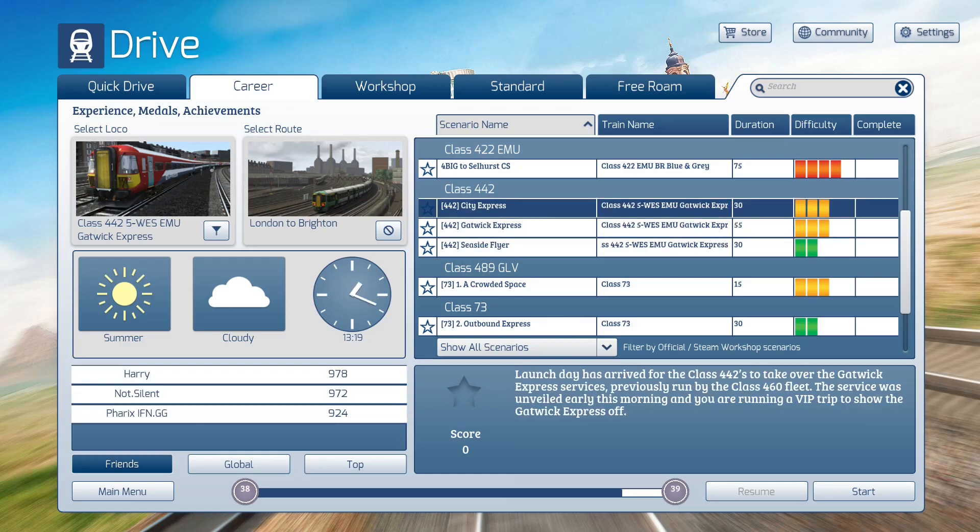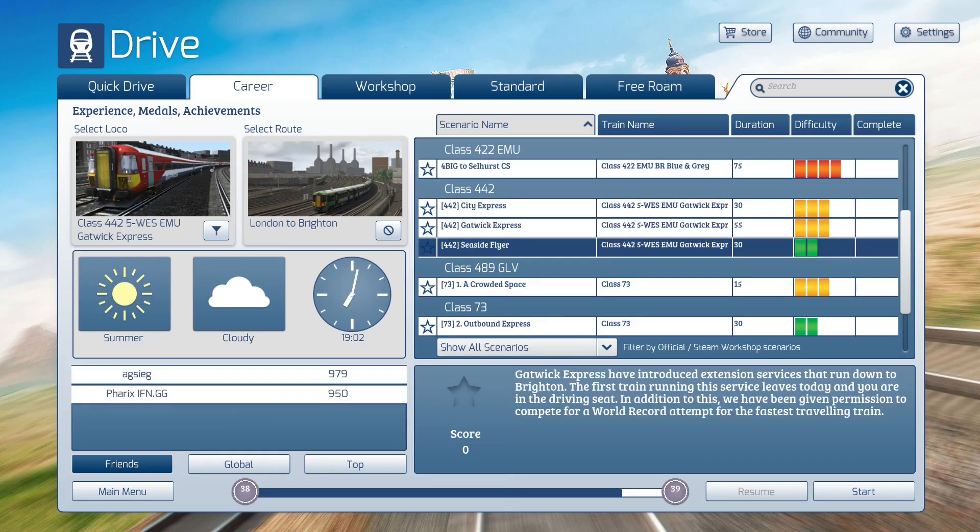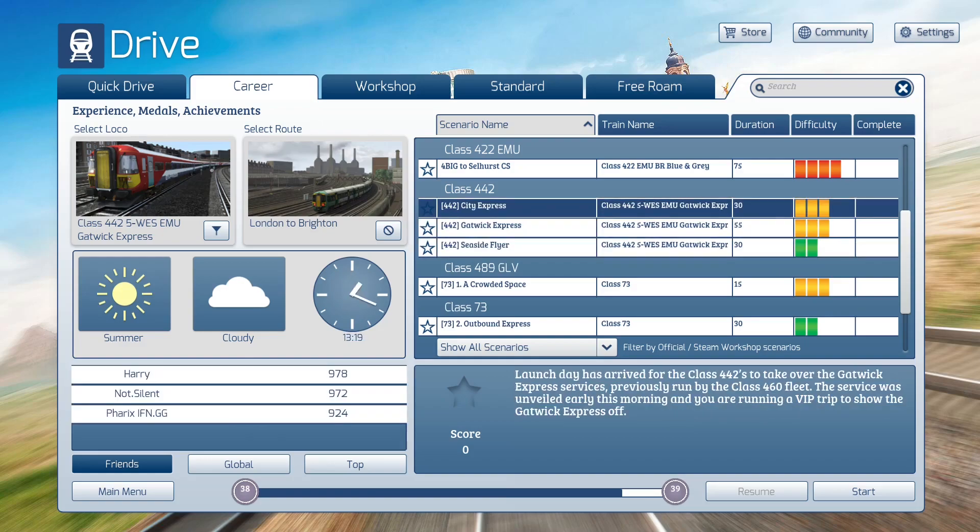My friends' scores are showing up for these three scenarios. I have to challenge scores of 979 and 978, so I need to try and get a top score. Can I do it? Let's find out — let's get started, shall we?